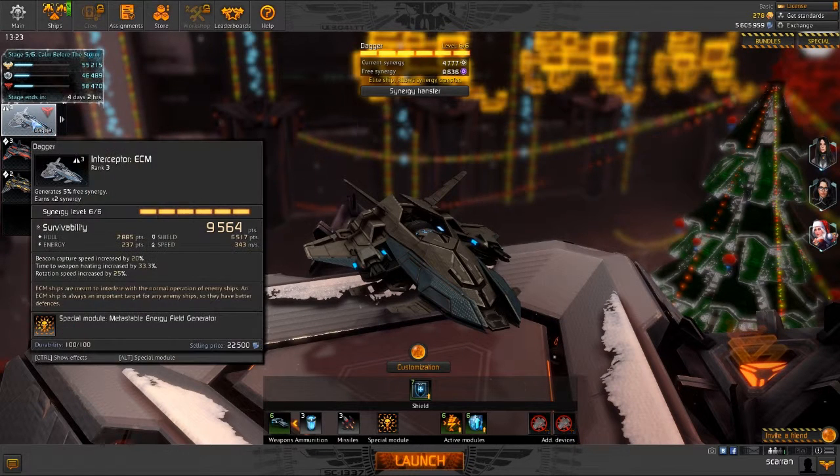If we talk about stats, it's not too bad. It's a pretty fast ship — I think that's the best thing about this ship at the moment. It's 333, 43 MS. Good shield at 6500, 2800 hull points, and energy is quite low at 237, so survivability is alright — not amazing, but alright.